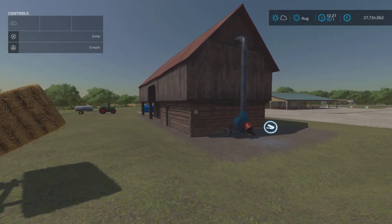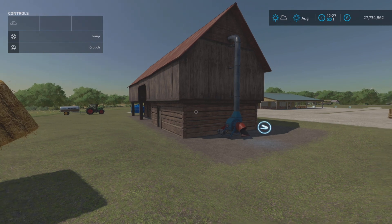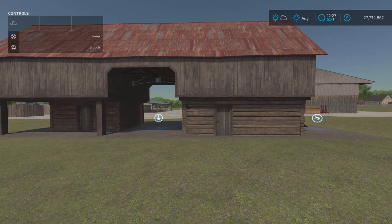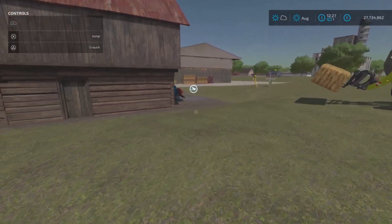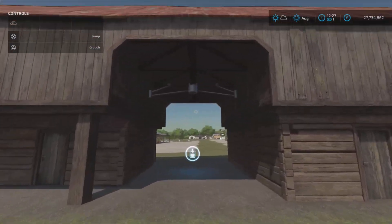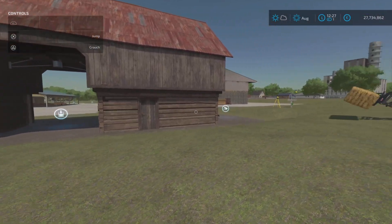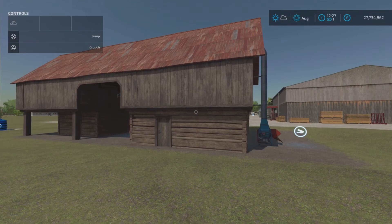Then we've got Hay Storage with Bale Acceptance by FiB7. It's basically the same standard in-game hayloft design but it accepts bales. You can tip in loose hay and straw as normal from the pipe, and also place bales at the designated point to be accepted. This one has a 500,000 liter capacity.